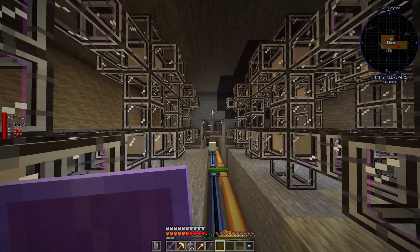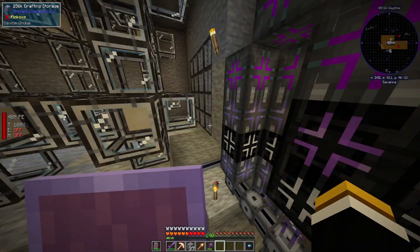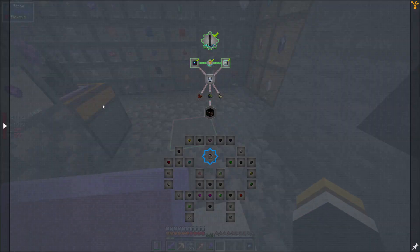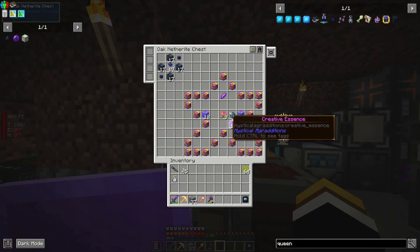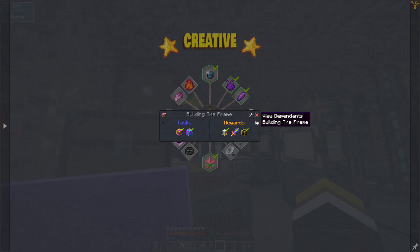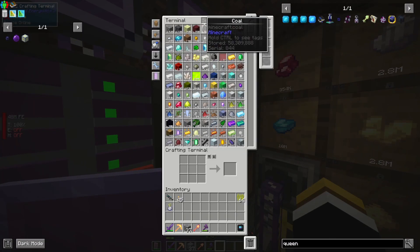Coming over here — between episodes I made a 256 mega storage crafting storage, which is why I made the farm in the basement, so we can do any crafting recipe we want. I also accidentally went ahead and made the Master of Oblivion and the awakened items, so we completed two more of those. I also started making all the alloy blocks.